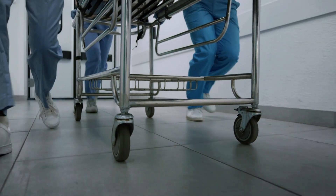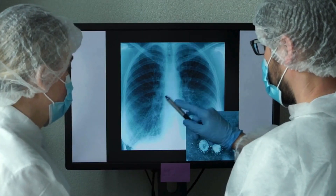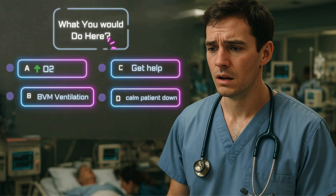Let's walk through this together, scenario by scenario. This patient came in a couple of hours ago with pneumonia. They were holding their oxygen okay at first, but now it's slipping. Their respiratory rate is 36. They're on a non-rebreather and their saturation is stuck at 89%. They're breathing fast, they're scared, and the nurse turns to you and says: should we call respiratory? You've got four options: A) Increase the oxygen. B) Start bag valve mask ventilation. C) Call for help. D) Try to calm the patient down.